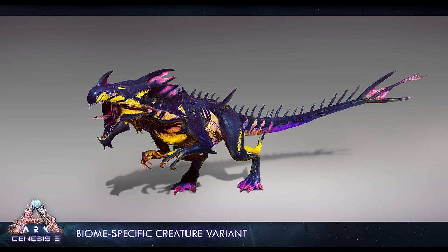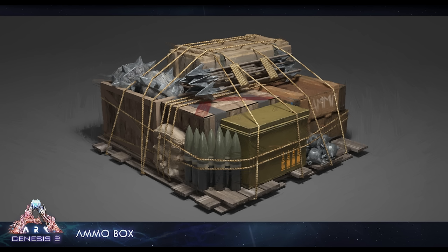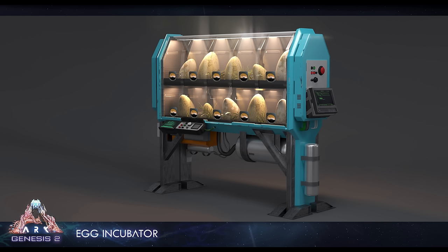They also showed off a bunch of new items and structures. Right here we have the Ammo Box. The best way to describe this is think of it as like a feeding trough for turrets and different things like that. We've got ballistas, catapult ammunition, chain bolas, rockets, just normal ammunition and stuff — it's just going to feed all your turrets, which is going to be pretty nice. And it looks pretty aesthetic and cool too.